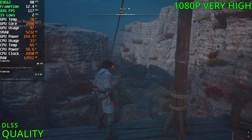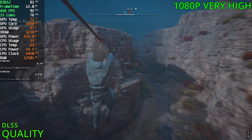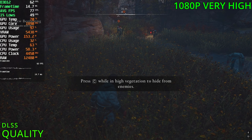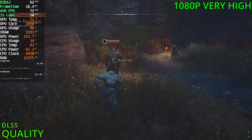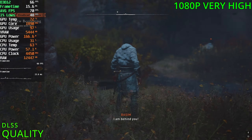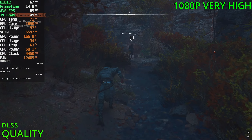With DLSS we're now sitting in the 70s and the 80s. Coming down the zipline, we're seeing 60 FPS — gaining 10 to 15 FPS on top of native. For the graphics, a bit softer like the other games, but still looks fantastic and is definitely usable. That's pretty much it for AC Mirage.